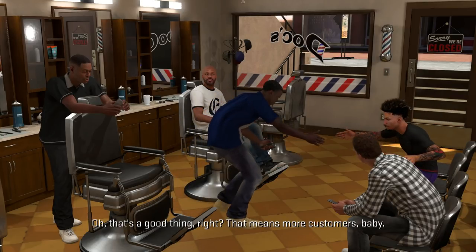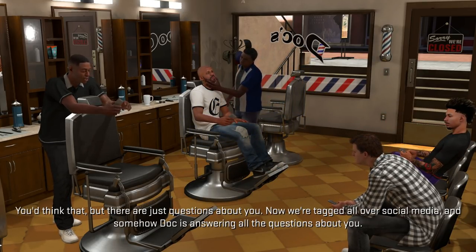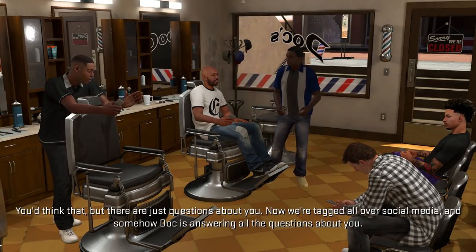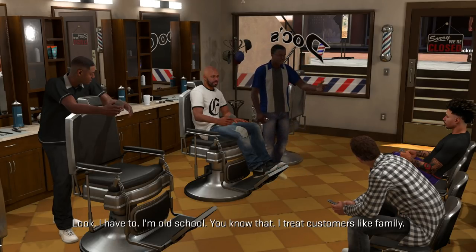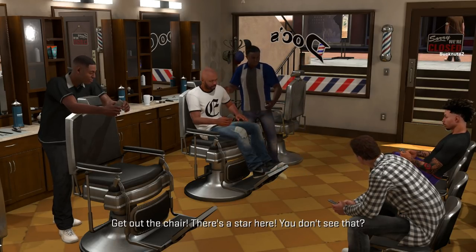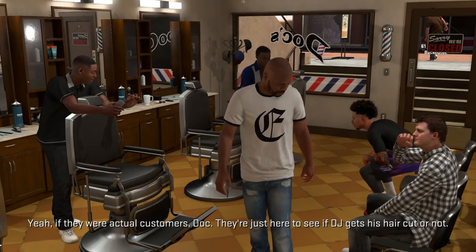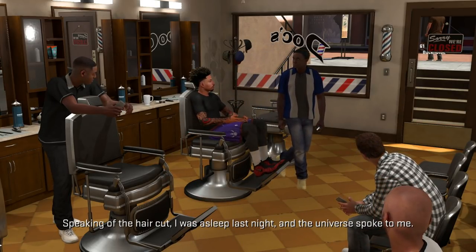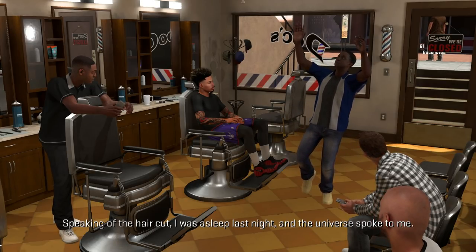Once you get to equipping the hairstyle, it's gonna ask you to press R1 or L1 to change the color, and you can change the color of your hair. It's simple — y'all gonna see it. And I think it depends on the type of hairstyle you've got, so the hairstyle I'm gonna show y'all is this specific one.